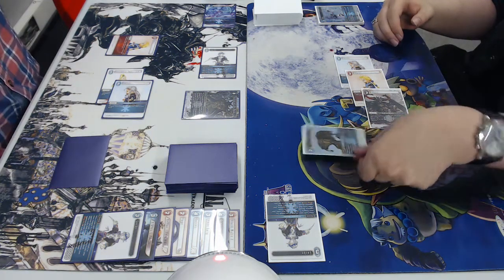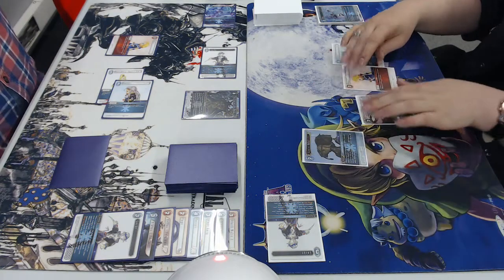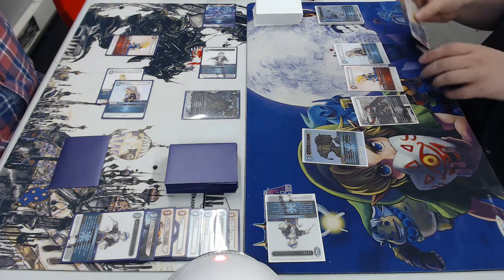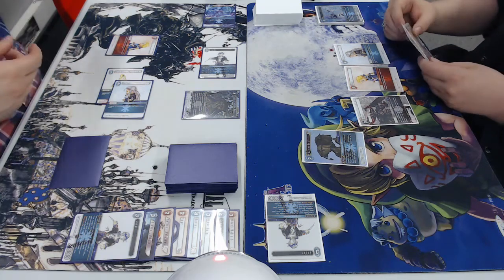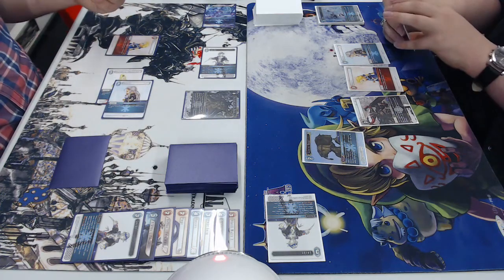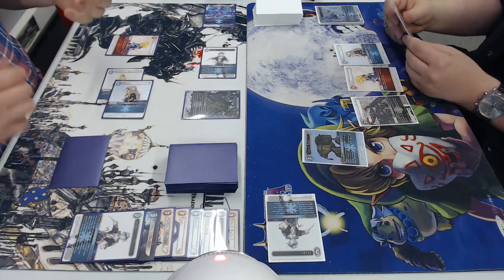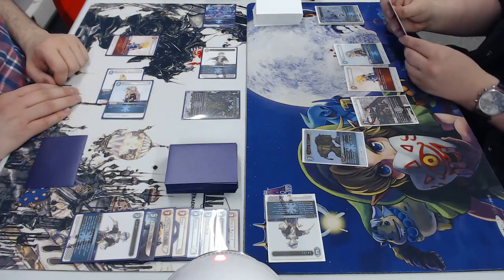Almost all discard is only during your own turn, because it would be really oppressive if you were consistently able to make people discard their hand before they even get to do anything. Because Garland creates a stack at the start of your opponent's first main phase, if you could respond to that with discard, they can't do anything about it and have to discard what they just drew. So basically, so people are allowed to play in a top-deck war, you can only discard during your own turn.